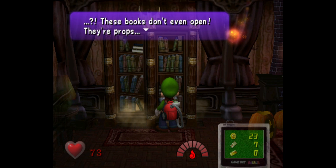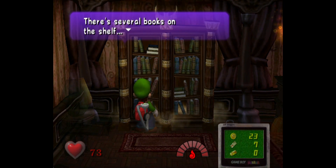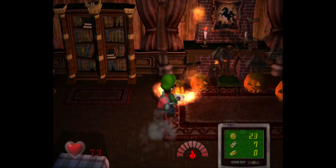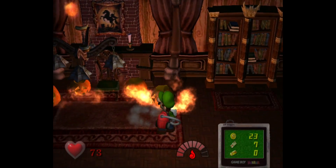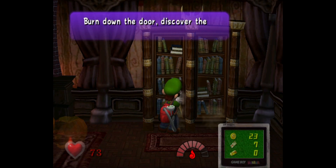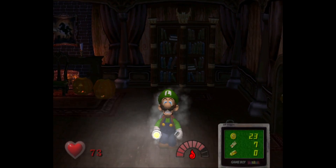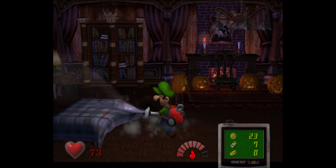Oh, there's so many books. I feel like I need to check every single little thing now. Can I light the jack-o'-lanterns? No, I can't. Truth and flame — burn down the door. That's a clever little puzzle, I have to say: having to burn down the door to hit a switch.